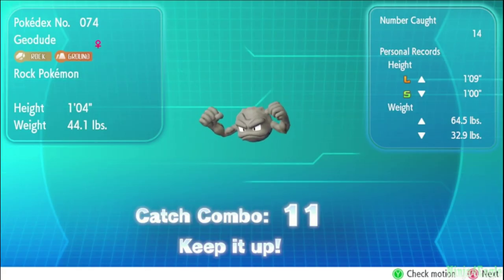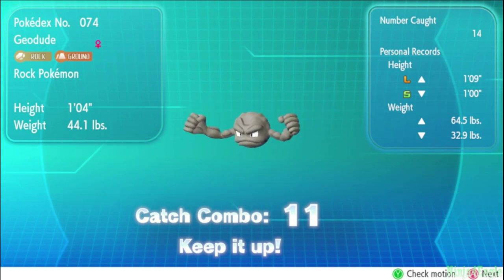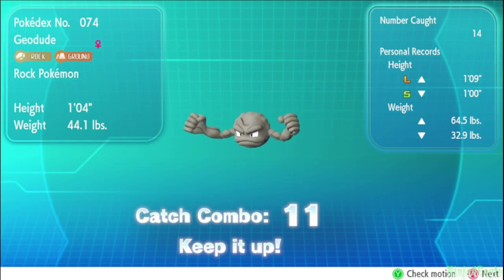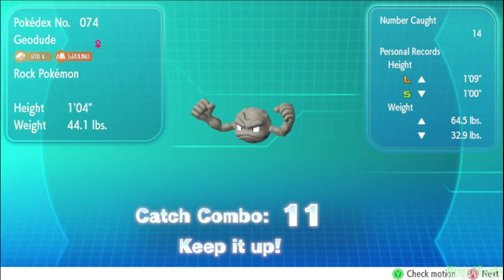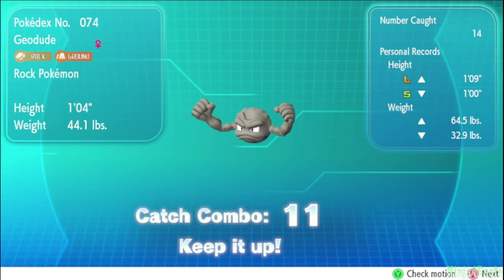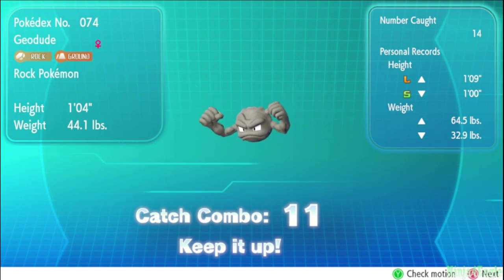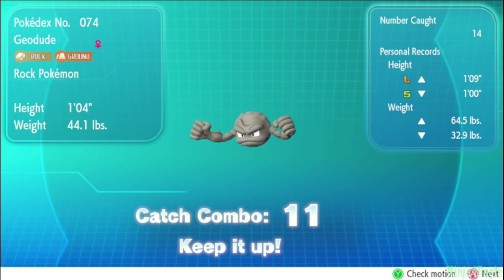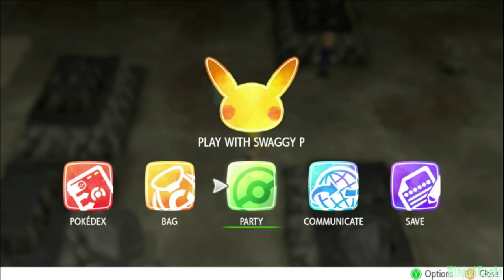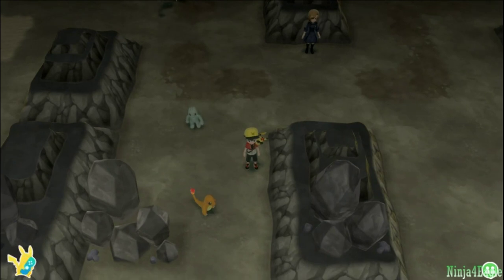Here's an actual in-game example of what I was talking about. I chain-caught 11 Geodude in a row, and up to that point I had not seen a single Charmander in Rock Tunnel. But now that I have an 11 Geodude chain, that changes — catching any Pokémon 11 times straight increases the chances of a rare Pokémon appearing. And sure enough, now that the chain is at 11, a Charmander has just spawned in and I can begin my rare chain.